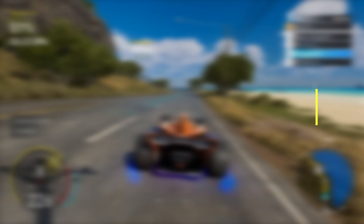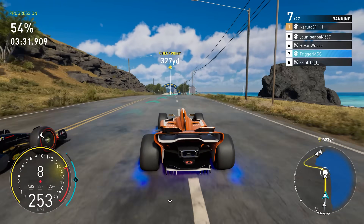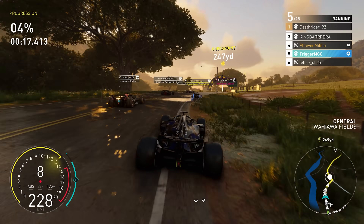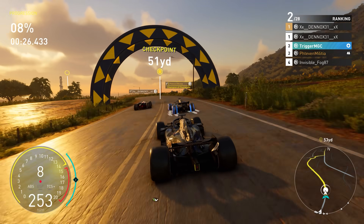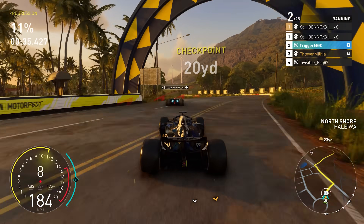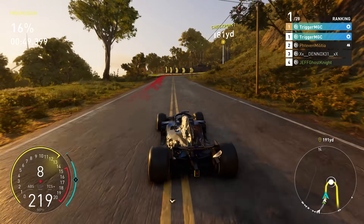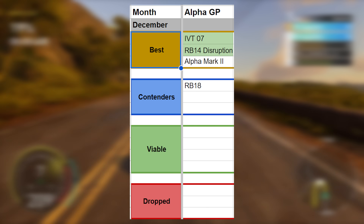Next up is Alpha GP. There are two new Alpha GP cars I'd recommend as best in class. The IVT-07 is very nice to drive, very controllable, with good pace at top speed and in slipstream. The RB14 Disruption Edition — make sure you're buying the Disruption Edition, not the regular RB14 — has excellent cornering, very sharp and snappy turning, and very good top speed. I recommend those two before you try the Alpha Mark II, which is still good but not as strong. In the contender class, the RB18 is still there, but you might as well go for the RB14 since it's the same brand and a bit better.